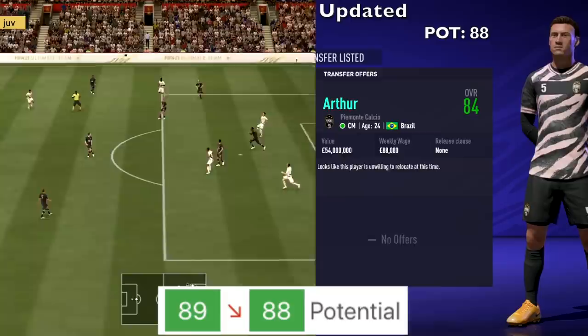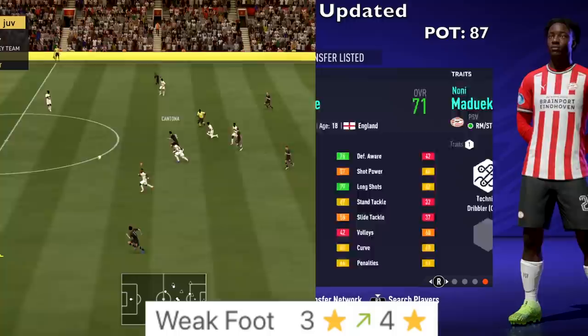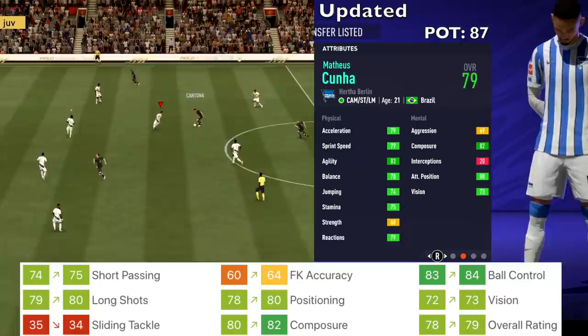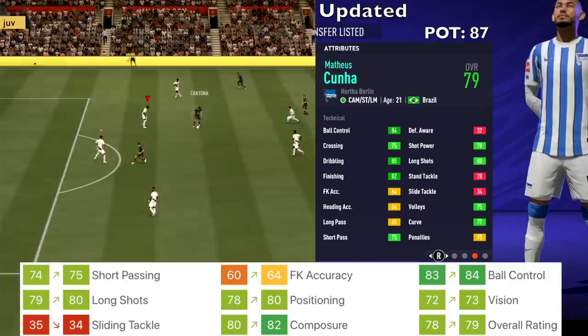Noni Madueke from PSV — 71 overall, 87 potential — all stats the same except his weak foot, which went from three stars up to four stars. Matthias Kanha from Berlin got upgrades to short passing, free kick accuracy, ball control, long shots, positioning, vision, and composure. His overall went from 78 up to 79, and potential stays at 87.